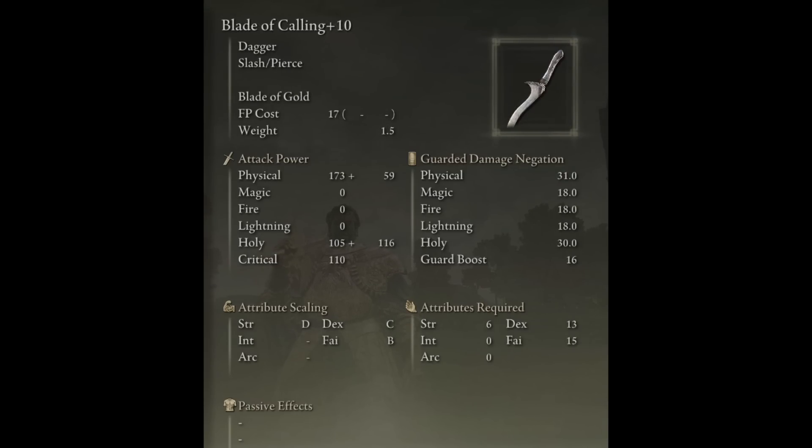I also have another enchanted weapon that you typically don't see people use: the Blade of Calling. And as a matter of fact, I have two, so I can power stance them and get some easy last hits on people.